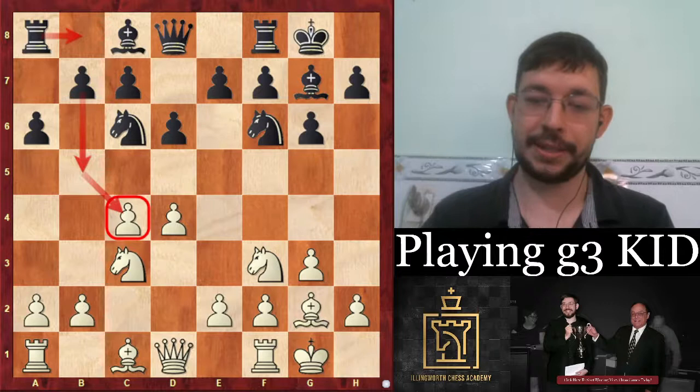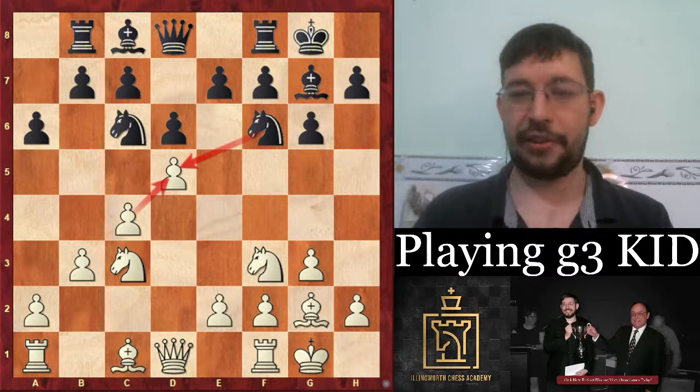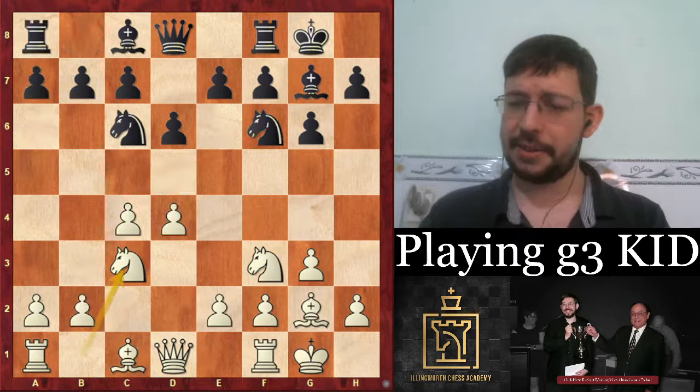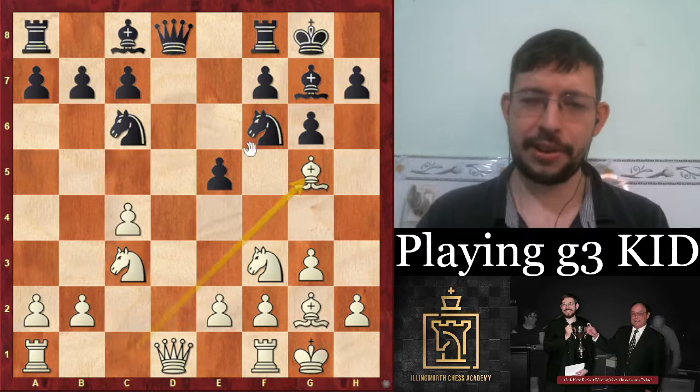Black often tries h6 to get kingside activity, or Bd7 to get b5 in, but you can still play Qd2, meet b5 with Nd5, and keep that initiative down the c-file — a fairly lazy approach that gives a safe advantage and can surprise opponents. The other good approach is b3 and meeting Rb8 with d5, which gets a bit sharp — you're sacrificing material after N×d5, but white gets an advantage with correct play.